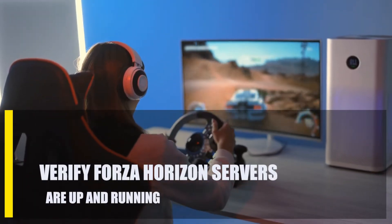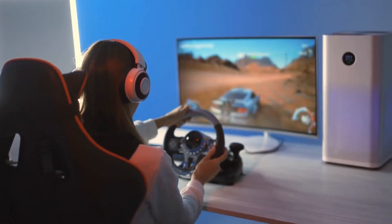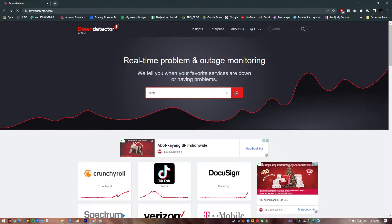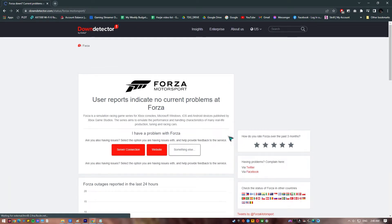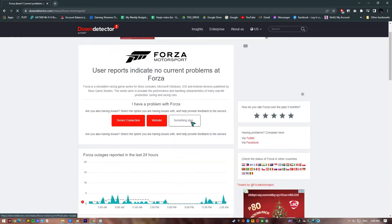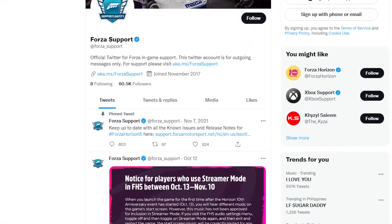Next, verify Forza Horizon servers are up and running. If the servers are having trouble right now, you will run into the problem. Check the status of the game server by going to a website that checks server status, such as Down Detector. You can also go to the Forza Twitter support page for more information on what to do.